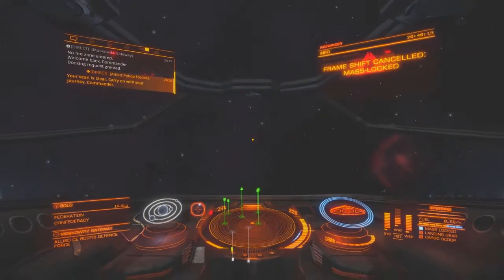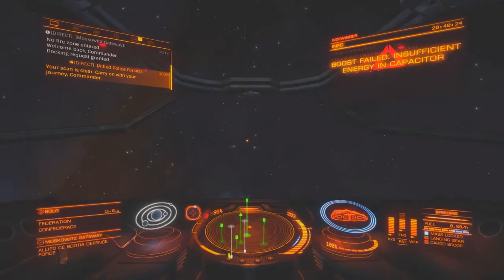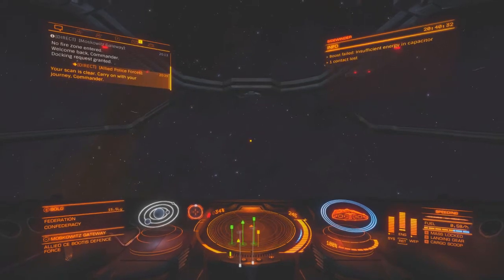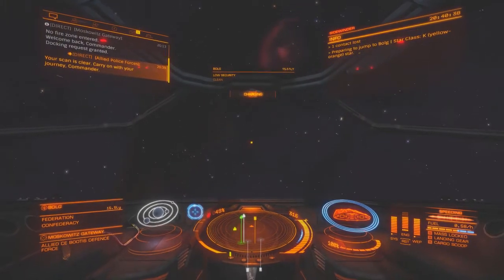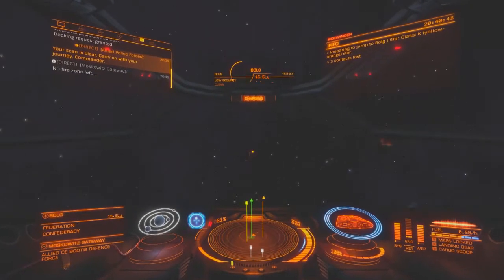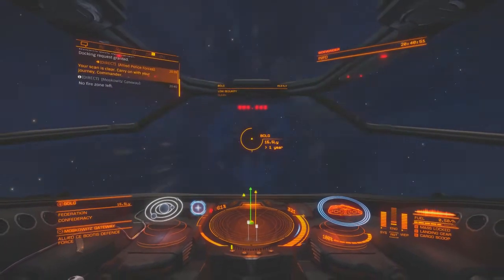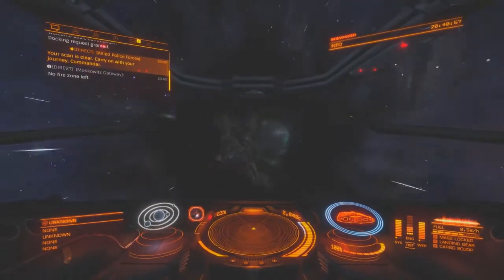We're ready to engage our frame shift drive. We've got to boost a bit, just steering away from the station. With four pips to the engines you'll see that capacitor will fill up a bit quicker - still not fantastically quick compared with other ships, but we're clear of mass lock so I can engage my frame shift drive. You have to be careful not to fly back to the station. The ship's much better now - it's starting to become like a little fighter.